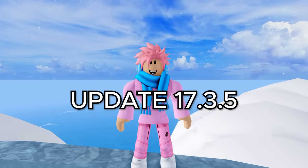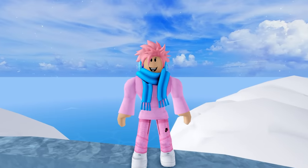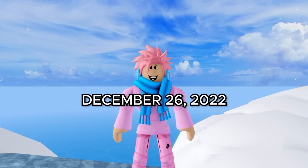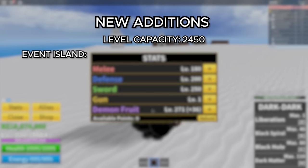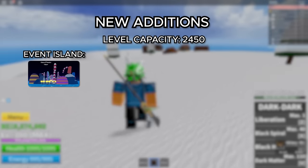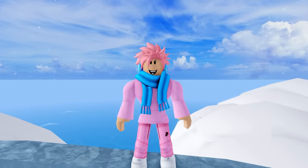Moving on to update 17.3.5, which mostly focused on Christmas-related content, reworks, and other bug fixes. The level capacity was increased to 2,450, which is the max level to this day. This update was released on the 26th of December 2022, meaning the game went almost a year without any updates. This was obviously another Christmas event — they literally had two Christmas events in a row. They added a new island — the North Pole — which you could only reach in the first and second sea, plus a new event that happens every hour at the center of the North Pole Island. They added the new Blizzard Fruit, the Holiday Cloak accessory, and the Candy Cane Island. They also reworked a bunch of fruits and made some other minor bug fixes.